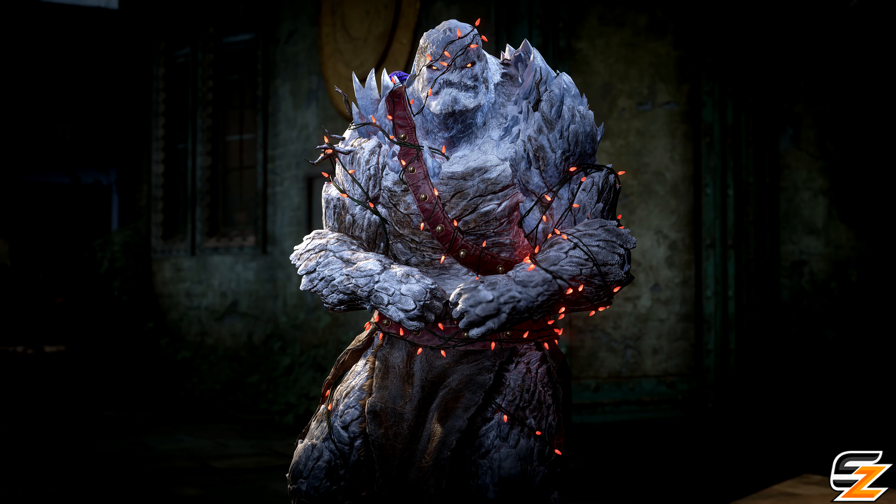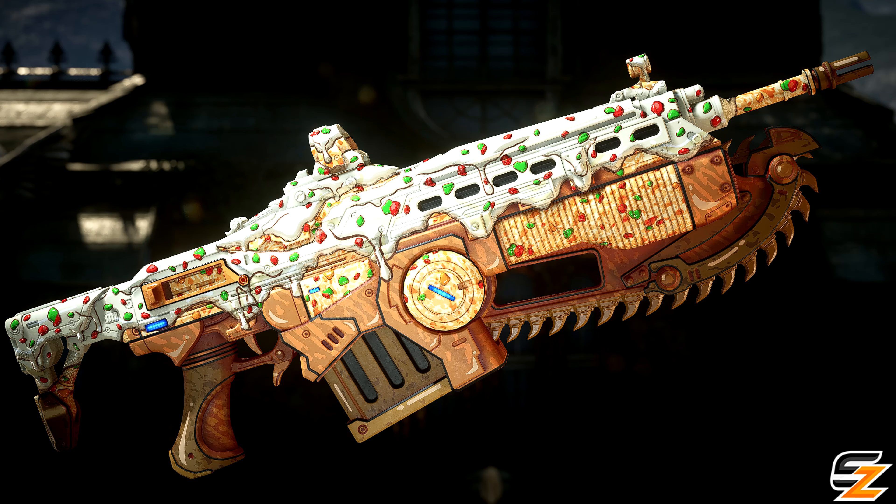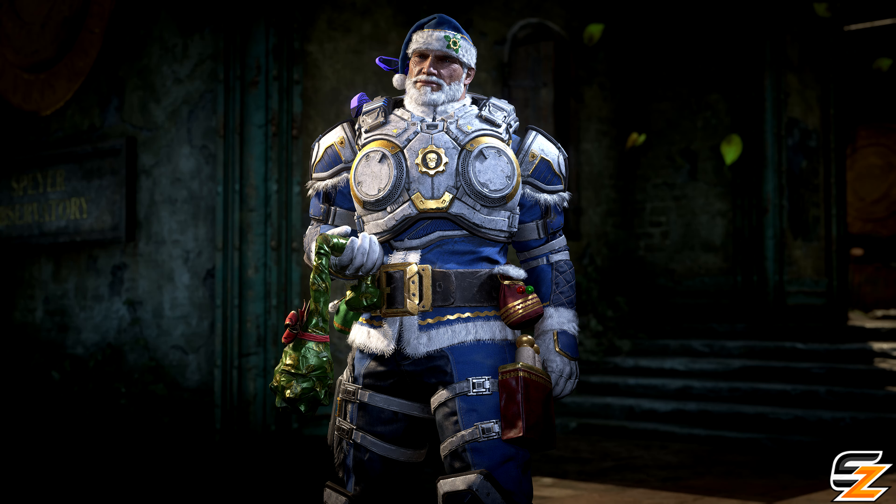Also returning: Abominable Grenadier for 7,000 coins, Gearsmas Tree weapon skin set for 4,760, Fruitcake Legacy skin set for 4,760, and lastly the Nice Present For You expression for 1,680 Gears coins.